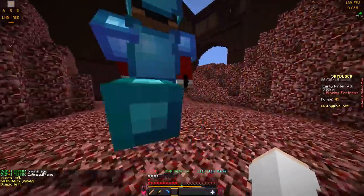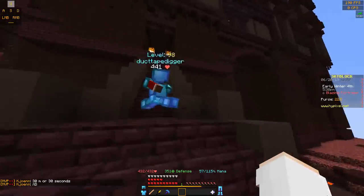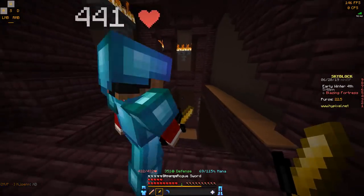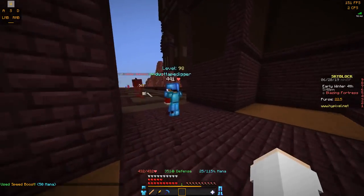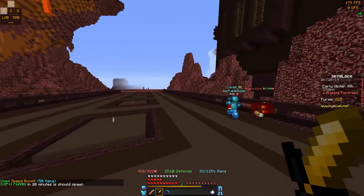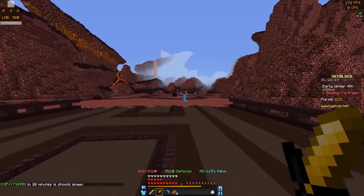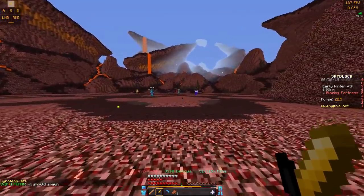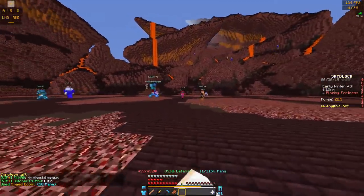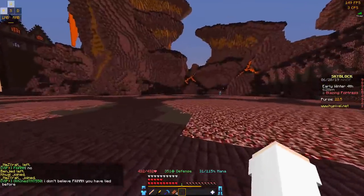So this is where the magma boss is going to spawn. You basically go straight, and then don't go up the stairs — you go down. There's actually some wither skeletons and magma cubes here. Basically you just have to wait here for the magma boss. You can get lucky and come here when it's about to spawn — I usually just lobby hop. A lot of the time there are like 20 people just waiting up there on that mountain, and it spawns right there in front of the mountain.